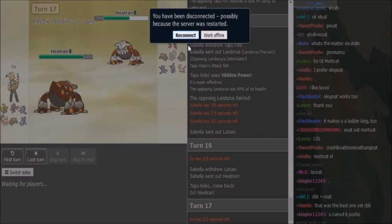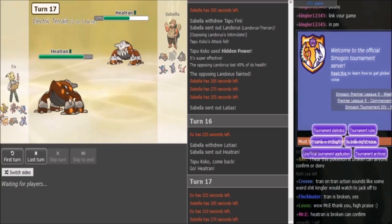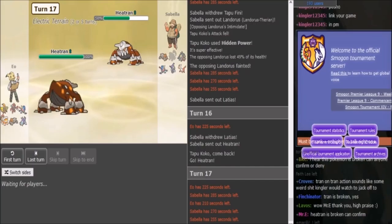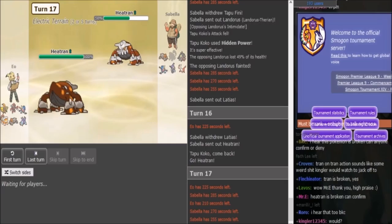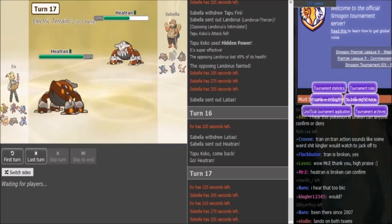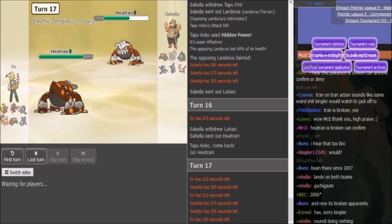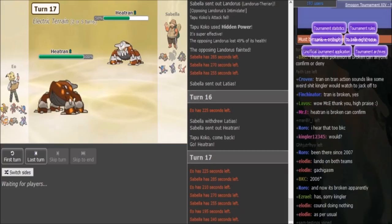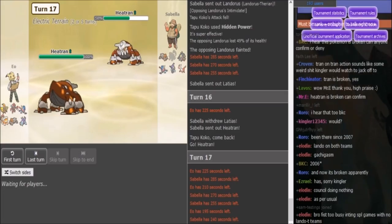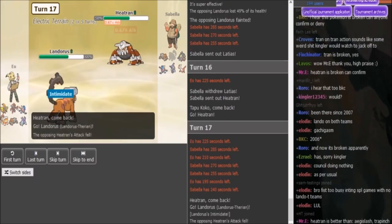If he wants to catch the Scizor, then he could double into Tran. If he wants to catch the Tran, then he can double into his Greninja. I think if Fini has a Water Move it would have been the best double, because it pretty much would have gotten Leftovers back. I'm lagging a little bit, but yeah, IO definitely wants to switch out here, especially if he's a bulkier Tran — he doesn't want to take a potential Tectonic Rage or just Earth Power in general. Because this is most likely Z-move Tran on Sabella's side since it didn't show Leftovers. I'm expecting IO to either go into Lando or Greninja here — probably Lando, because I think Greninja is more valuable.